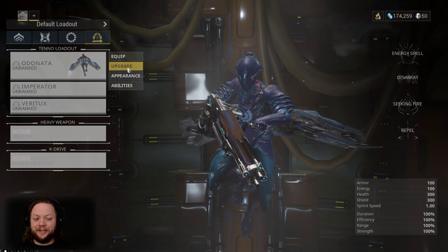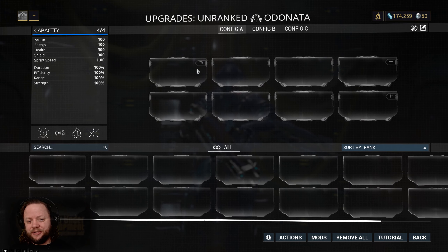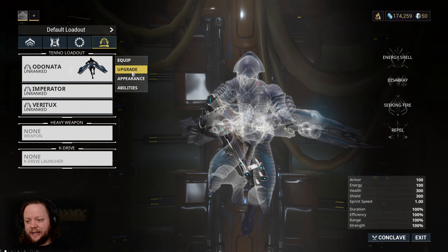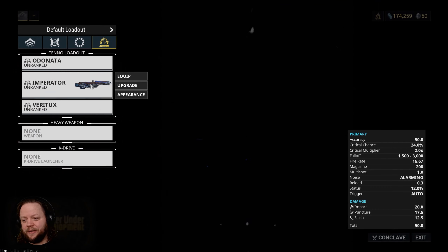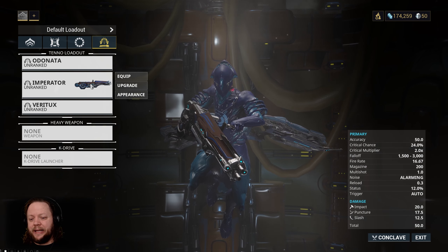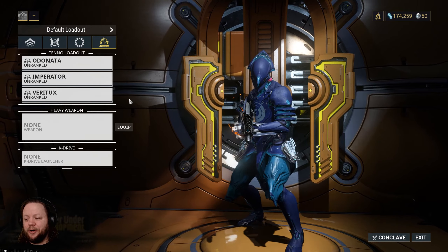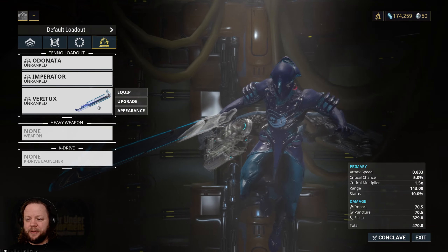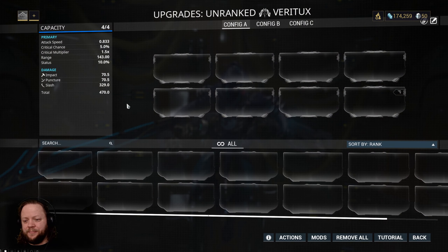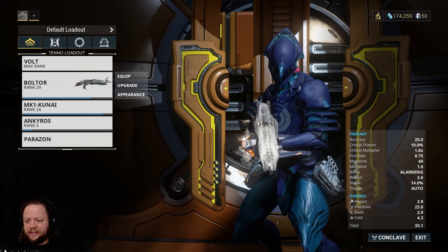Now let's take a look at our Archwing. The Archwing has its own mod slots — it's got a couple polarized things. We don't really have any mods for it yet. This is our Arc Gun — your Arc Gun is kind of like a heavy weapon and is probably the most relevant part of your Archwing setup, because later on in the game we are going to be able to bring our Arc Gun into regular missions. That's what the heavy weapon slot is for. We can't put that in there at the moment because we don't have the ability to bring the heavy weapon into a mission yet — but something to keep in mind. We also have our Arc Melee, which we don't have any mods for.